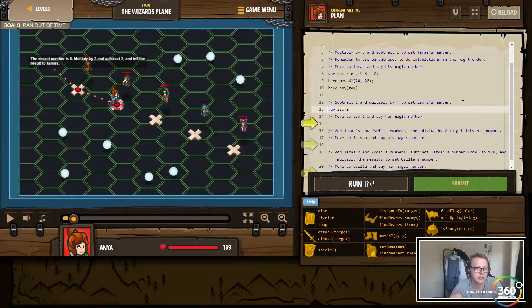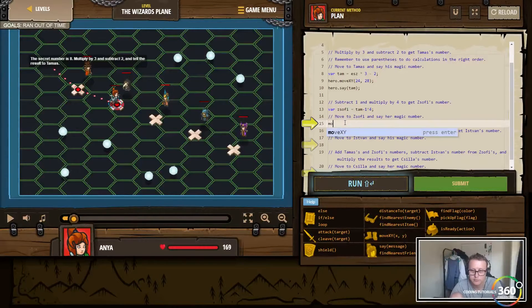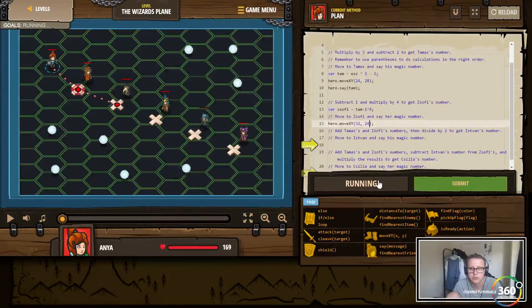The secret number is 8, multiplied by 3 and subtract 2 — tell that result to Thomas. I'm assuming they mean from Tam, so times four. Let's move to position 3224. Let me make sure that's correct because I want to check what's going on here. Let's go ahead and run that.